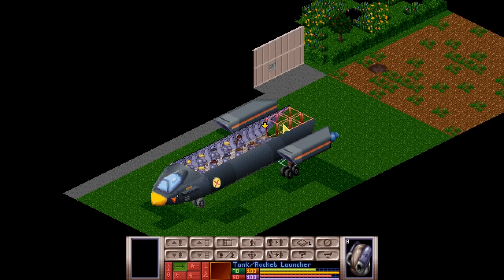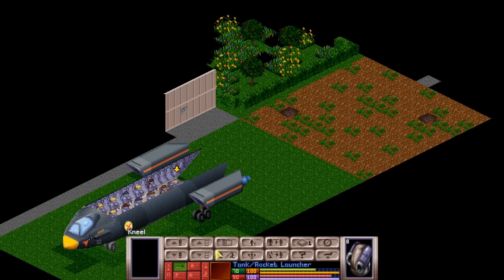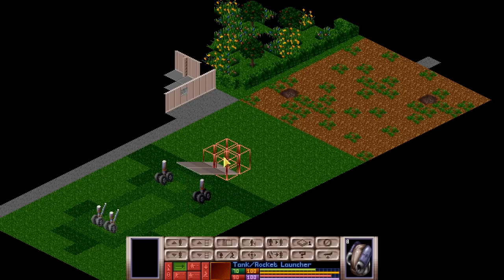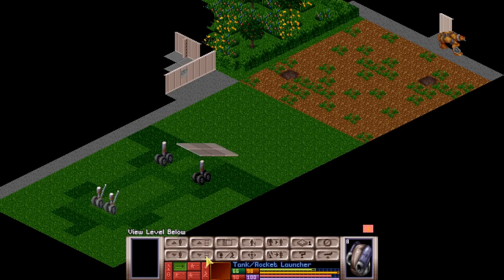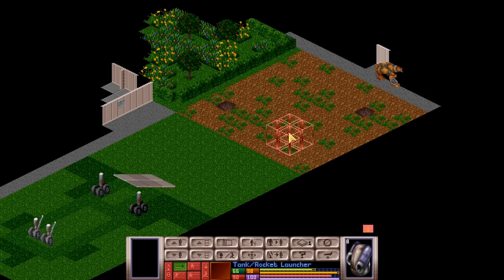How terrible is this going to be? Well, fortunately, we have the tank to cushion a lot of initial fire. So let's send the tank out, and immediately find a reaper. That's not necessarily the best thing to see, but it's also not the worst, because that means we are not encountering snake men.